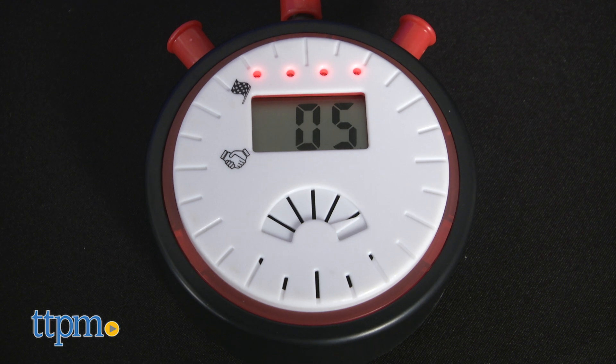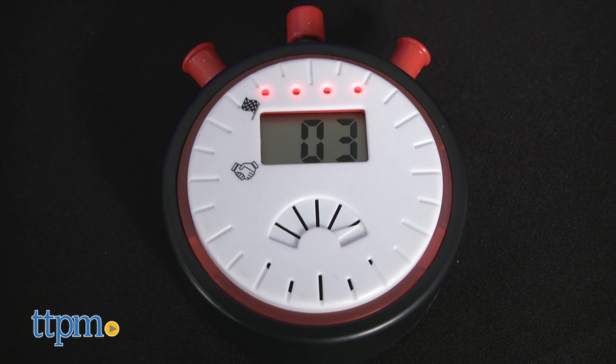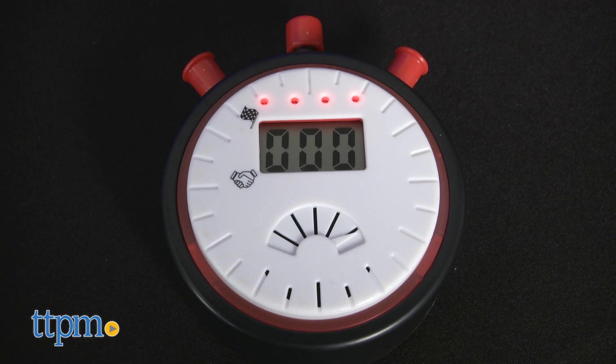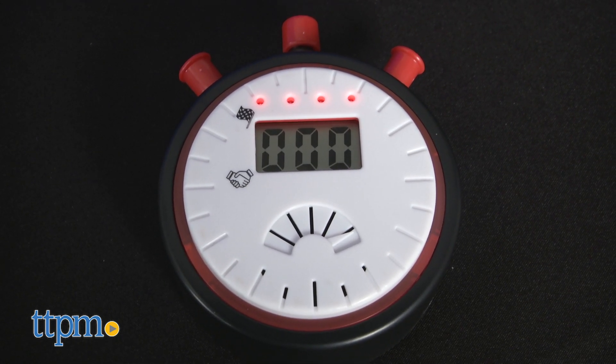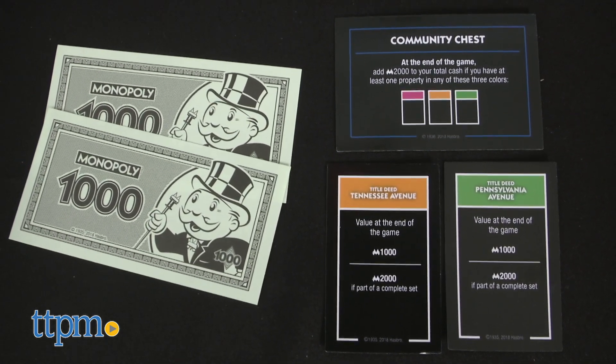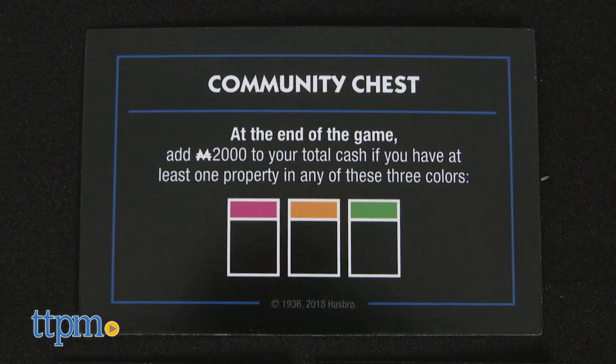At the end of the fourth trading stage, you'll hear a horn and then applause — that means the game is over. Players count up their cash, including any bills they have left, the amount shown on their title deeds, and any community chest bonuses. The player with the most money wins.